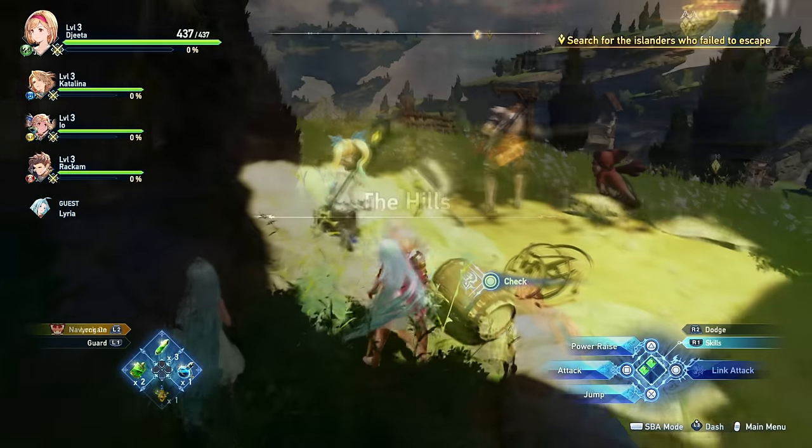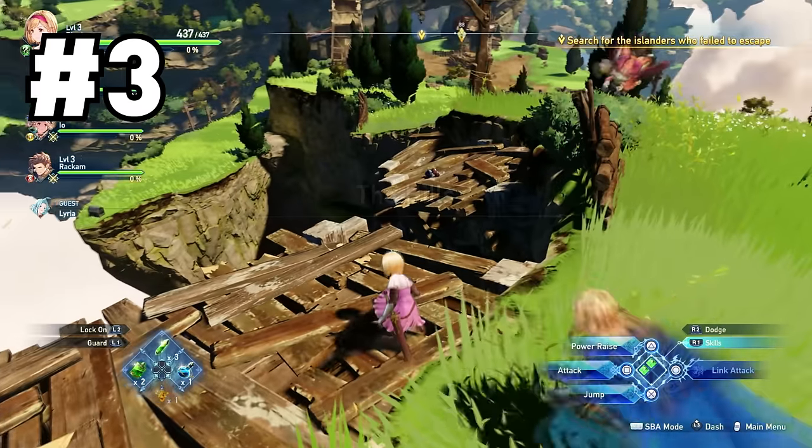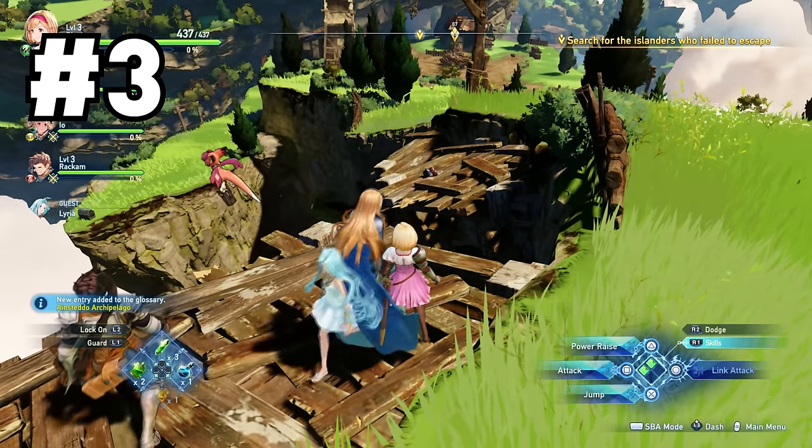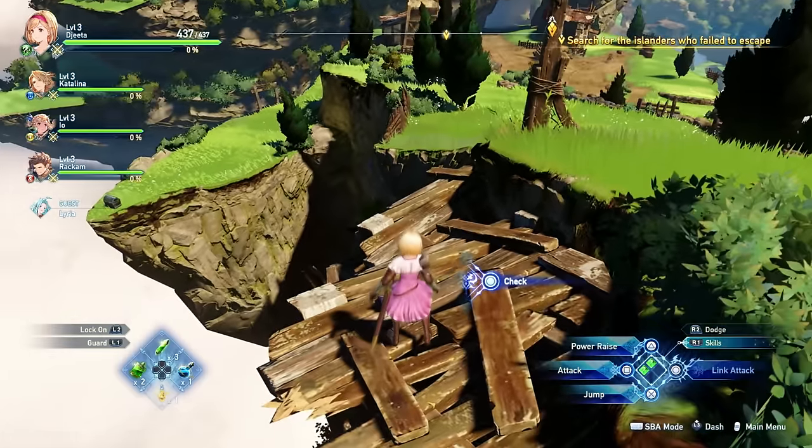After that crab, run through that cave until you exit on the other side and immediately turn left. You'll find some wooden platforms, and if you look on one of them, you will find a crab just enjoying his life.